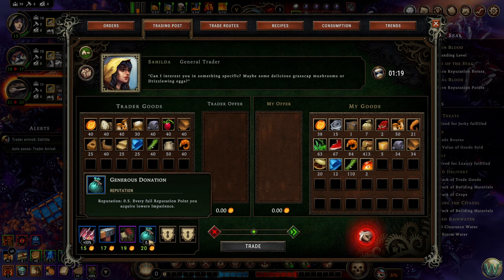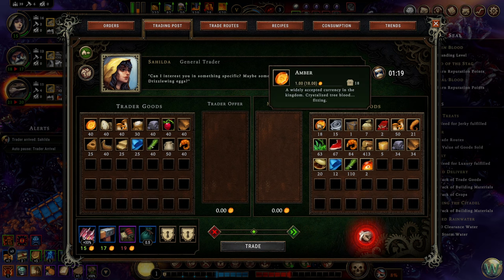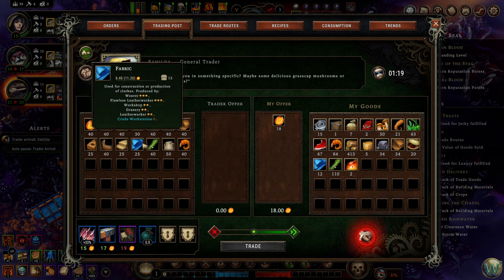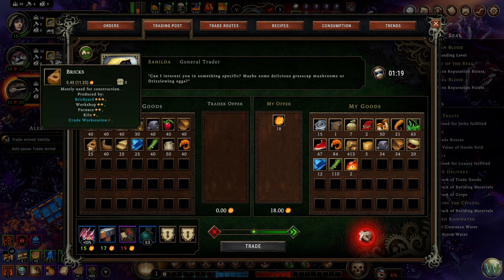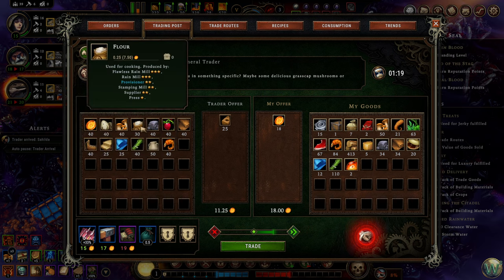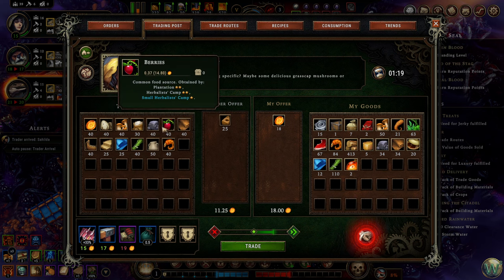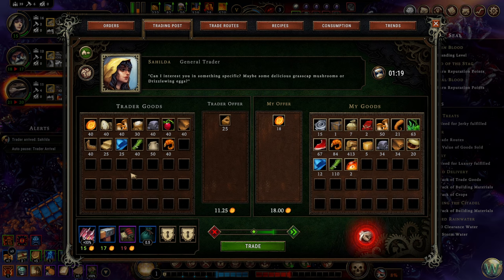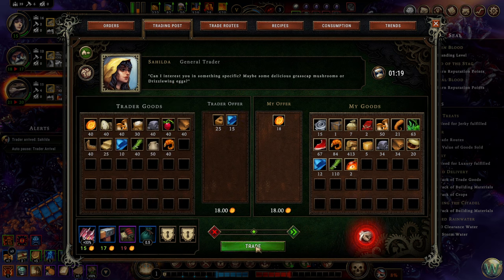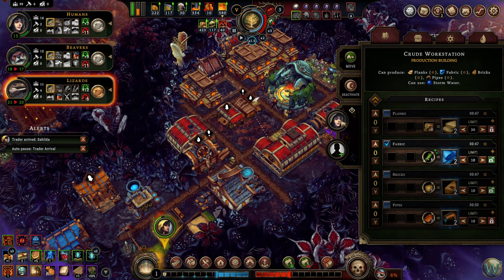I could buy bricks with what I have for cash here, or fabric. I think I will buy the bricks. I can buy them all — so why don't we buy some fabric too? I could buy more food, we could always do with food, but they don't have very much food. Let's just do this. Oh, balance — it balances evenly. There we go, let's do it. And we don't have to make fabric for quite a while — I should even pull you out of there.